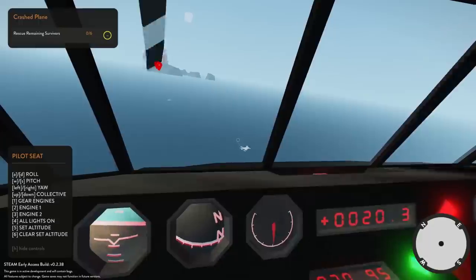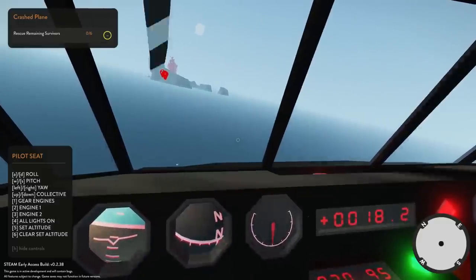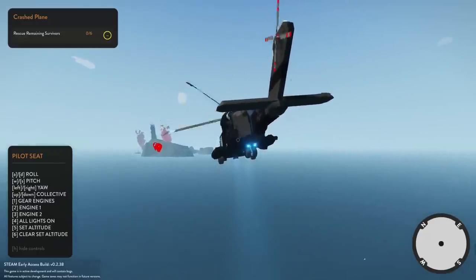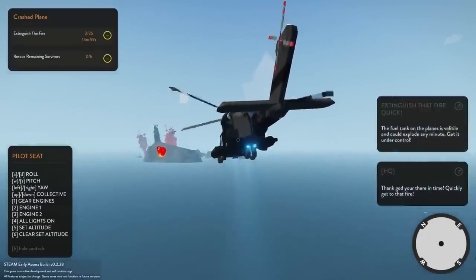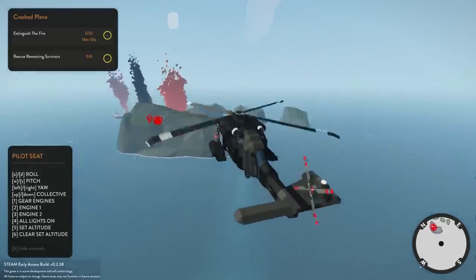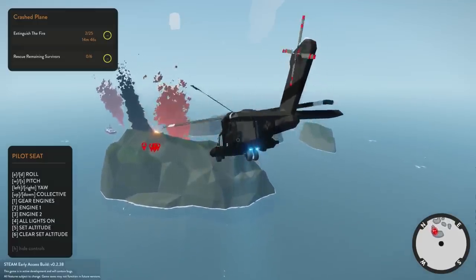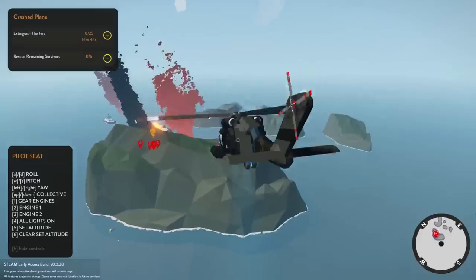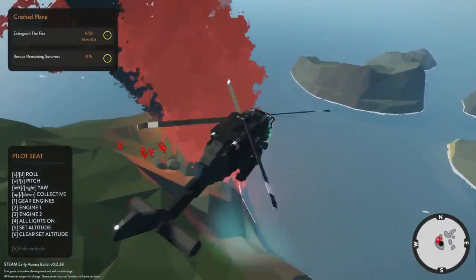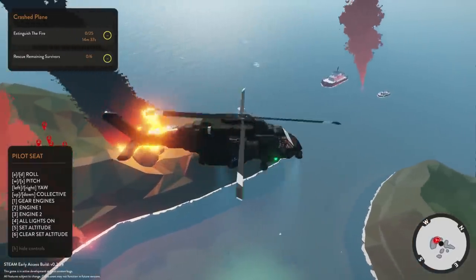Dude, that is so cool looking, and I haven't even seen the actual plane crash yet. Let's get up on some altitude here. It's going to be on the other side of this first rock. Alright, so it's saying we need to extinguish the fire. Problem is, I did not bring a fire extinguisher, I don't believe. Oh, look at that! Dude, that is officially really cool. I see the survivors. Oh, that plane is engulfed in flames.